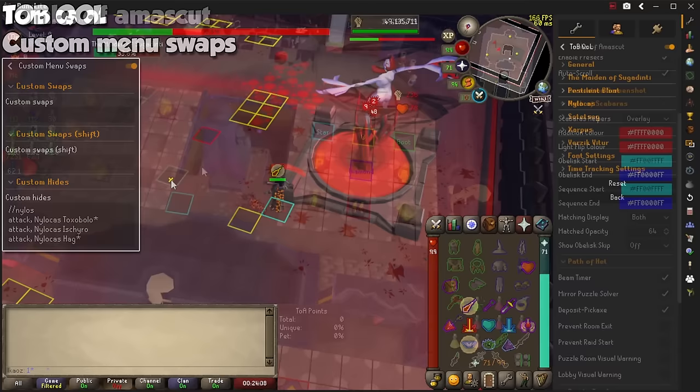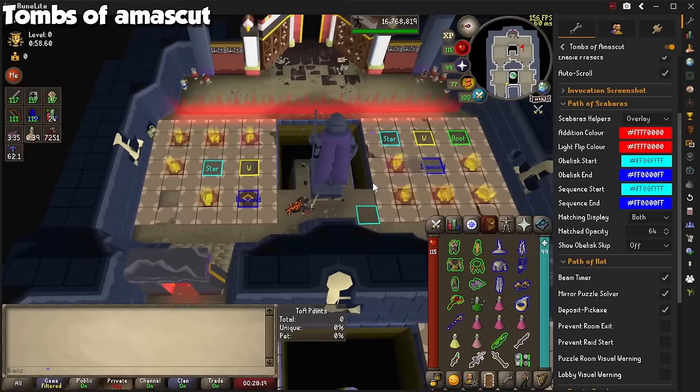And finally, for the best raid in the game, the plugin called Tombs of Amascut is all you need. It will take you by the hand on every puzzle, and will show your chance at getting a purple every raid, as well as the ever so slightly chance at getting the pet.